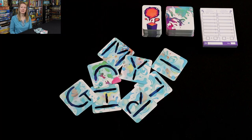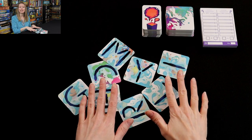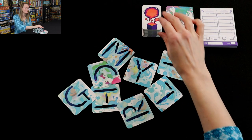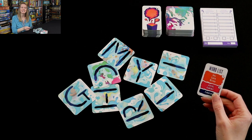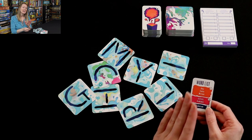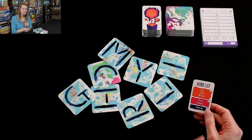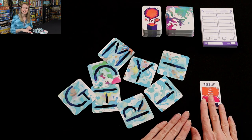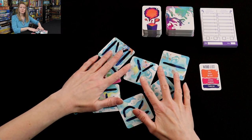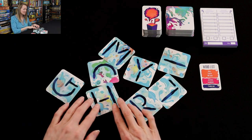Before the game begins, players are going to draw eight letter cards, and they can just throw them on the table like I have, because they're going to be moving these letters around in their player area trying to spell out words that they have on their word list. Players are going to draw one card, and that's going to be the card they use for the entire game. You also want to keep it secret so that players don't see your words, because they are trying to guess the words on your word list. For ease, I'm going to keep it face up here so you can see what my words are and what my methods are.